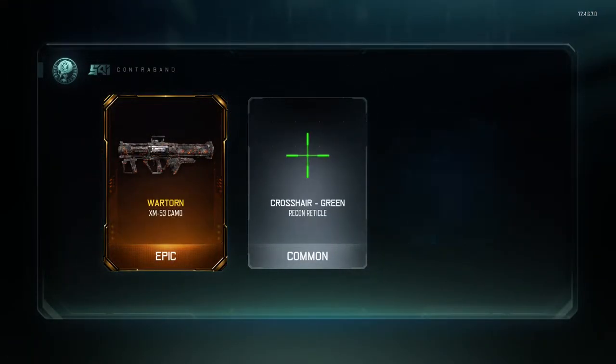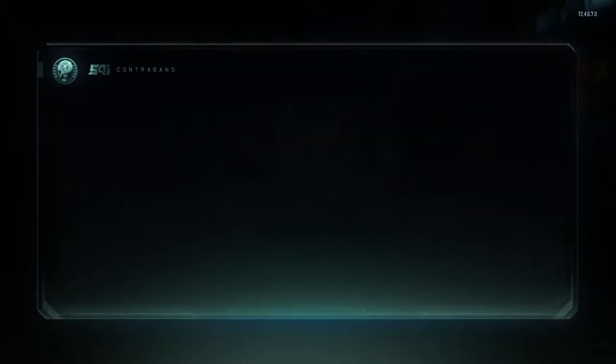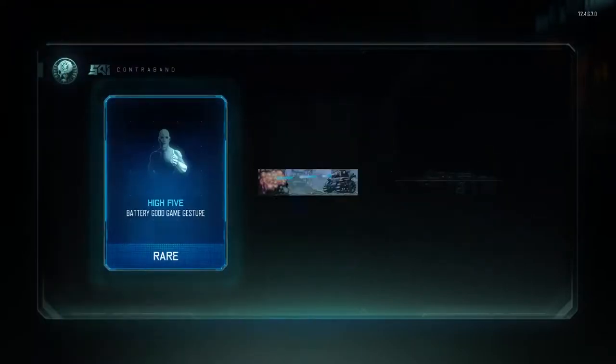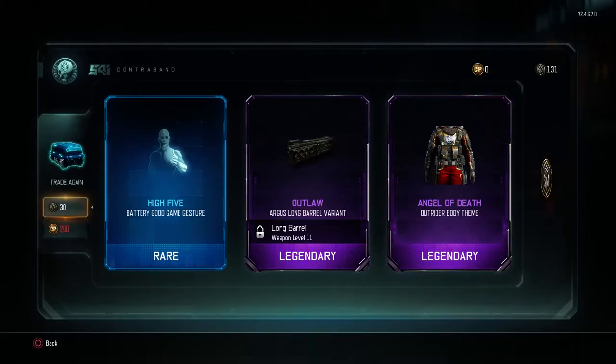I thought maybe I'd get a useless melee weapon or something, so I was so hyped that I got this. At the end I have some gameplay of the weapon. This weapon has unlimited range — if you shoot this energy bolt it'll get a hit at any range, and it's a pump-action shotgun.